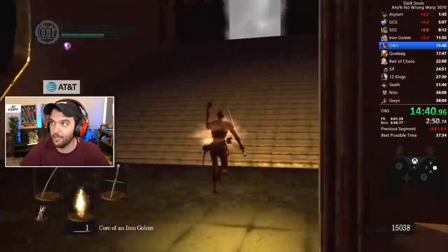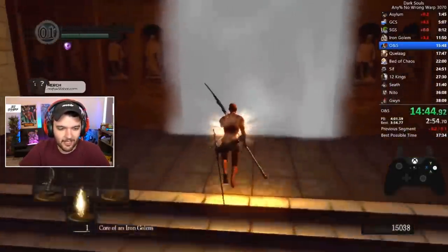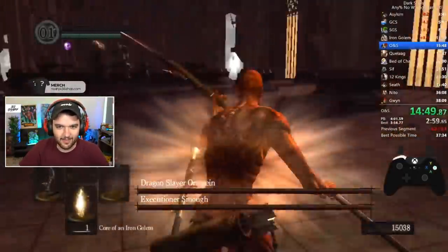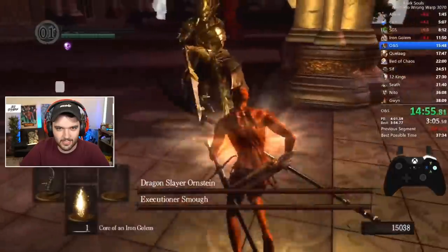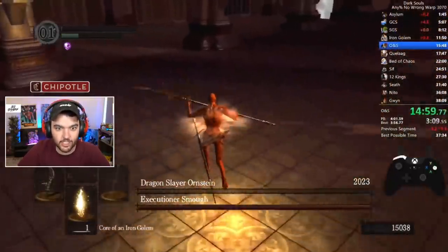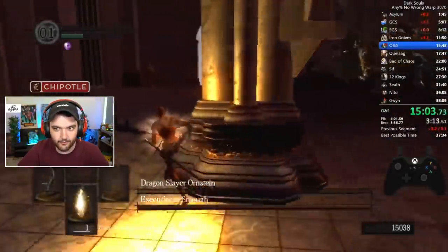Look at his health - you can barely even see it. He's going to take out the Black Knight Halberd, which is basically the god weapon for this run. He has a dual enemy type. Oh my God, that is so much more damage than I saw in the other run - he just killed the first of the two enemies.